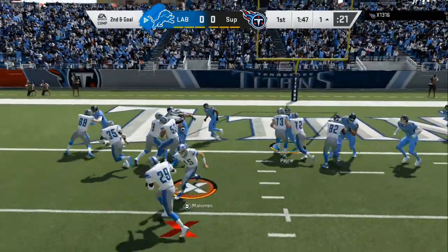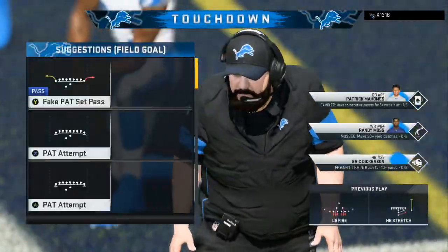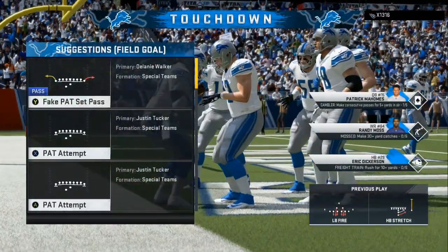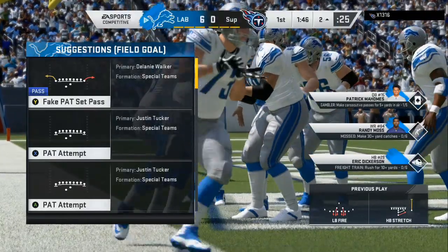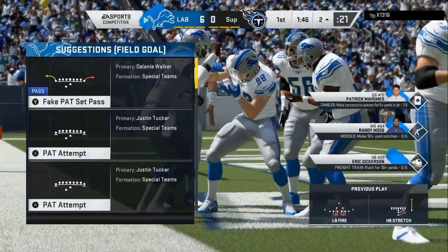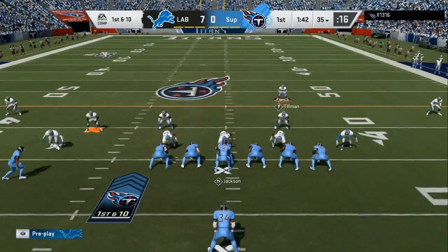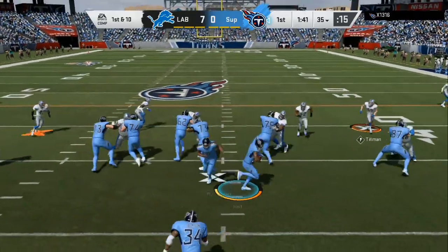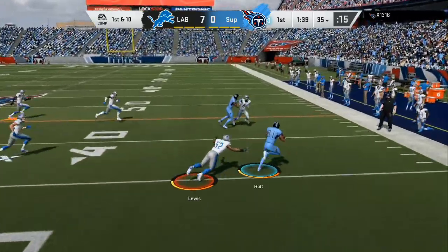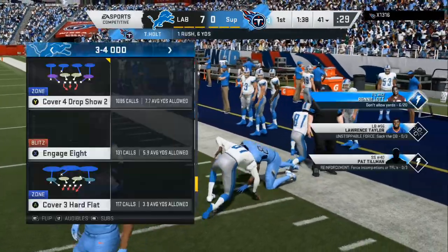Here we are on the one-yard line. You don't have to get fancy — don't try to throw passes and all that unnecessary stuff. Just run the ball. When you are inside the six-yard line and closer in the red zone, run the ball — four different formations: stretches, dives, inside zones. There's no reason to put the ball in the air because your opponent will drop eight or nine in coverage and make you throw an interception or a fumble.